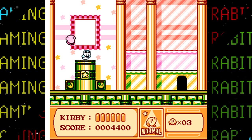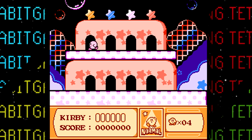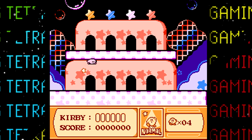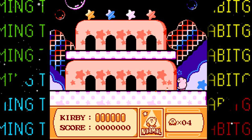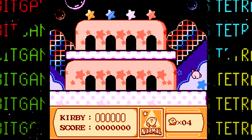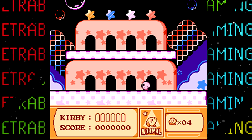Now we move on to some scrapped areas. Starting them off, we have two unused level hub-like areas. The first one appears to have been a multi-world hub area which would have served as a shortcut to other stages. Each door will take Kirby to the hub area of a different level. The top four doors go to levels one through four, and the bottom three doors lead to levels five through seven. The last bottom right door doesn't do anything, so maybe at one point the game was supposed to have another entire level.